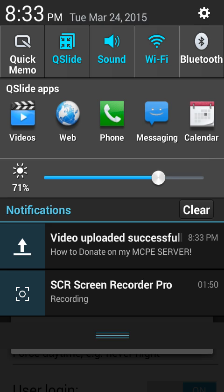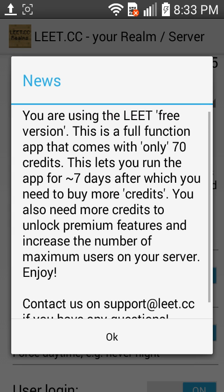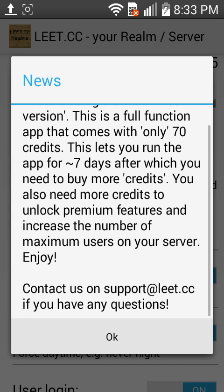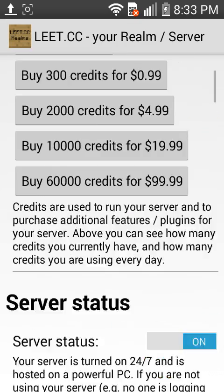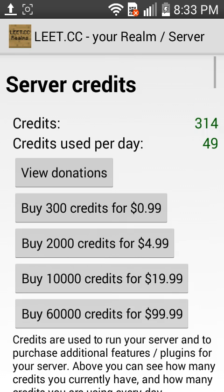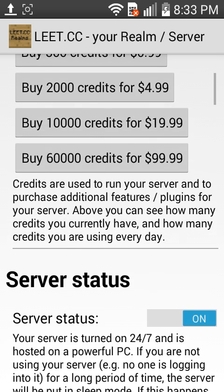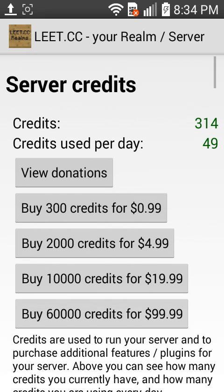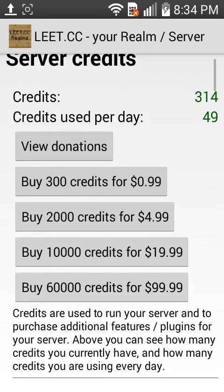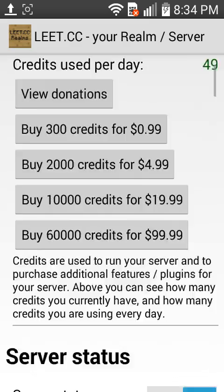So yeah, as I said in my previous video on how to set this up - it comes with 70 credits which lasts you seven days, but then you need to buy more credits. You get it free for seven days and then you make a new account. I bought 300 credits for 99 cents, and it's only costing me 49 credits per day.